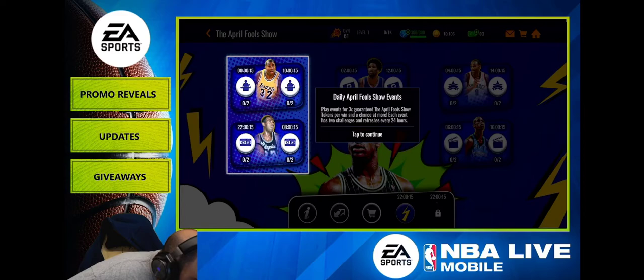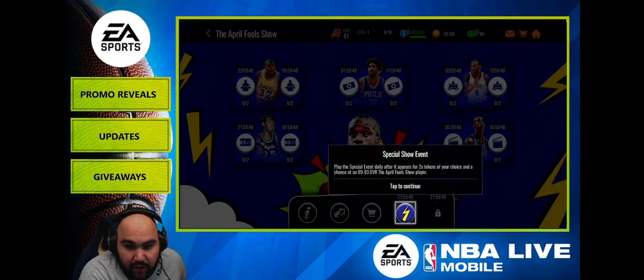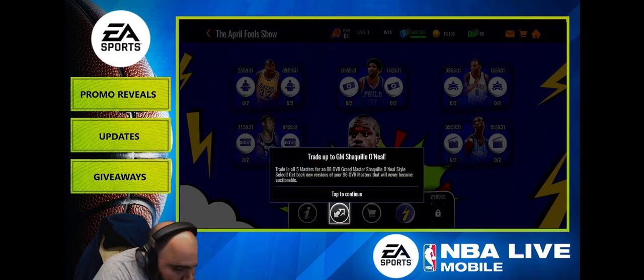Here are the daily April Fools events. Play the events four times for a guaranteed April Fools drop and more. There are also special event trade tokens — trade April Fools tokens for their respective 89s and 93s, then trade them up to get Shaq.